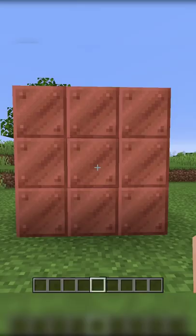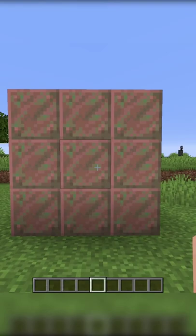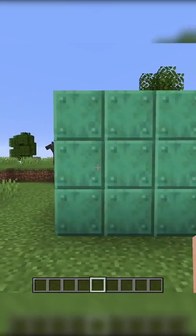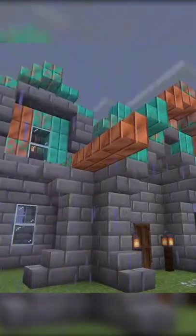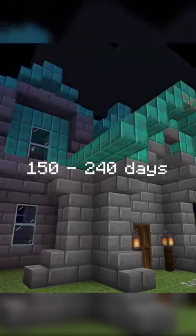Oxidation. Oxidation is a new Minecraft mechanic that only affects blocks that are made out of copper. Basically how it works is that over time, the physical texture of copper blocks slowly changes from a bright orange color to a greenish cyan color. This change occurs in stages. This entire process can take an unbelievable amount of time, ranging from 150 to 240 in-game days.